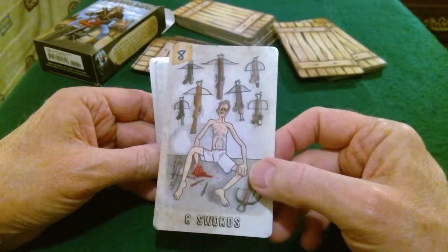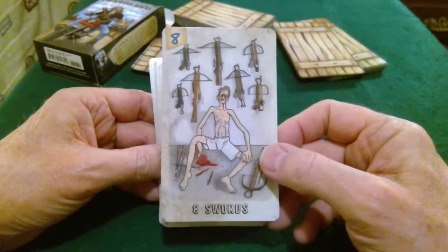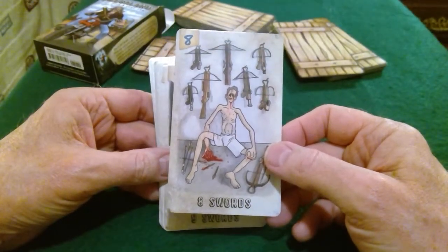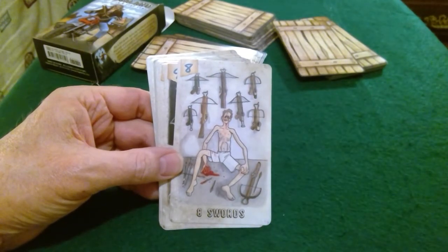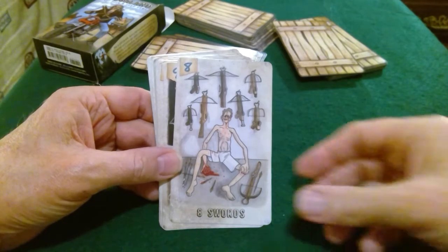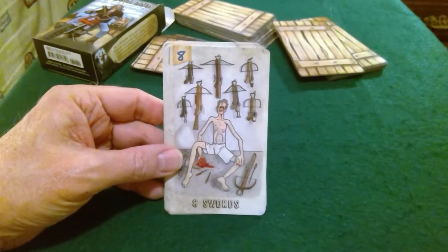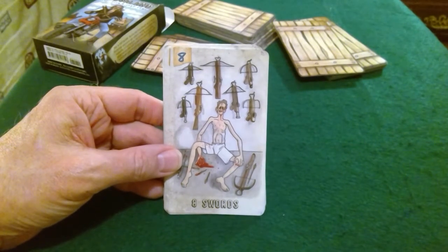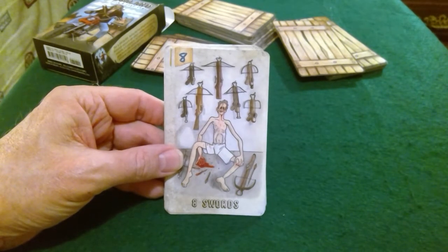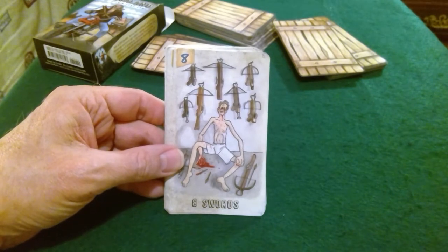Eight of Swords — wow, besides being put out. To me the Eight of Swords is always about being in a situation where you think there's no way out, but usually of course there is always a way out — and a lot of times we put ourselves in those situations. This guy's story doesn't look too good.